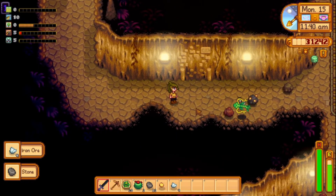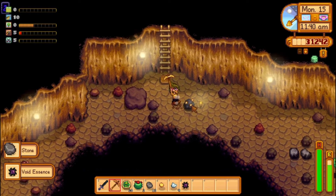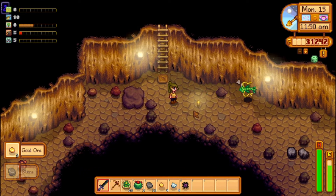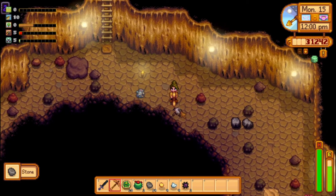To get it, you need to go to Skull Cavern, and in the deepest levels of this dangerous dungeon, you will find Iridium ores. And then you smelt them like you smelt any other ore. But what are the tools you need to survive in Skull Cavern and get tons of Iridium?